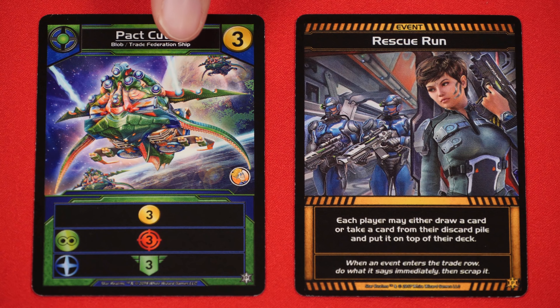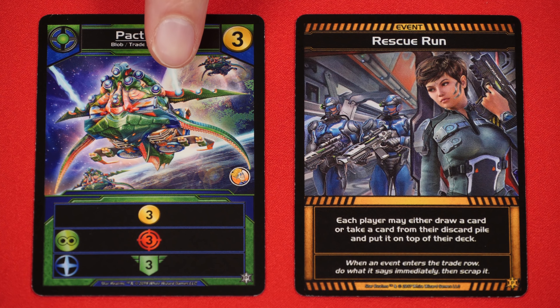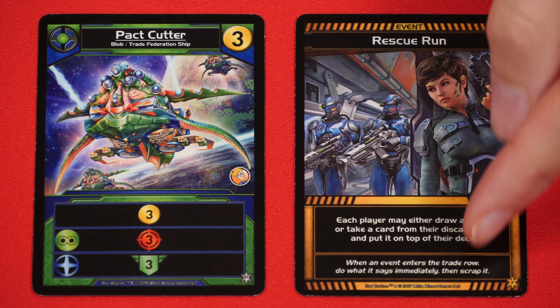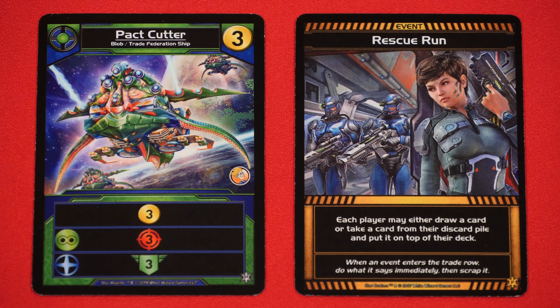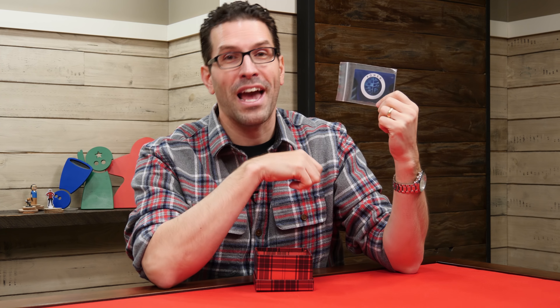Now since we're talking about card games, let's talk about some promos for another very popular card game — Star Realms. This one is some kind of ungodly merger between the Blob and Trade Federation, so it benefits from both green and blue cards being played. And this is an event which when revealed during the game is immediately resolved. This card is actually based on the novel that was written about the game — a novelization is not something you typically see for most board and card games in our hobby.